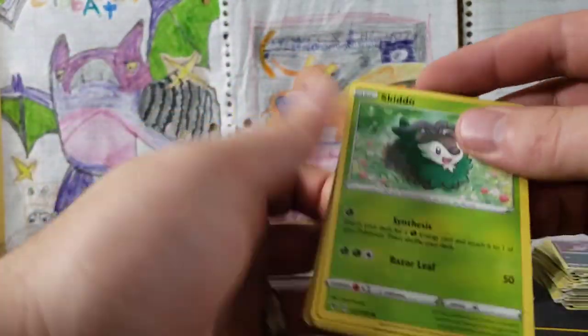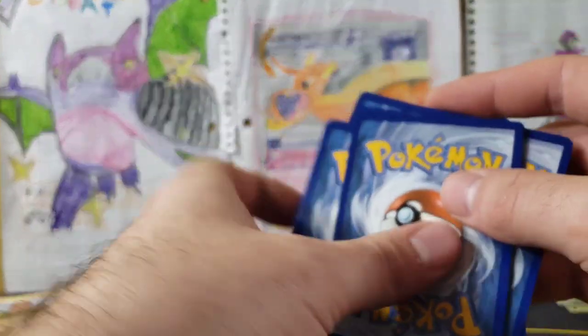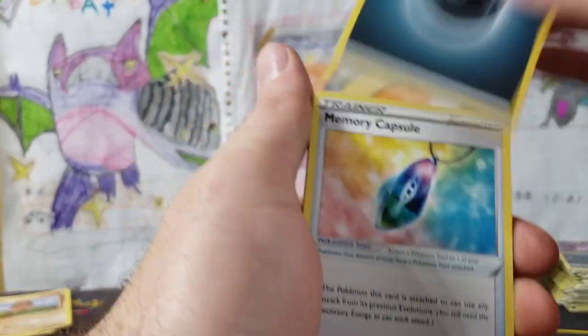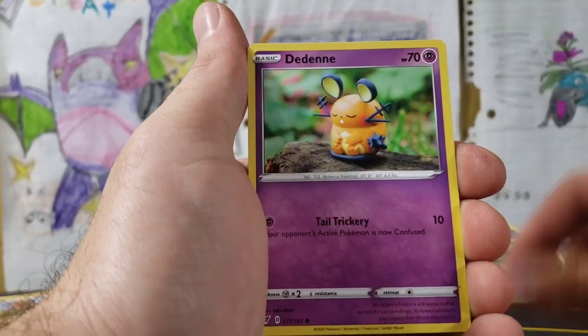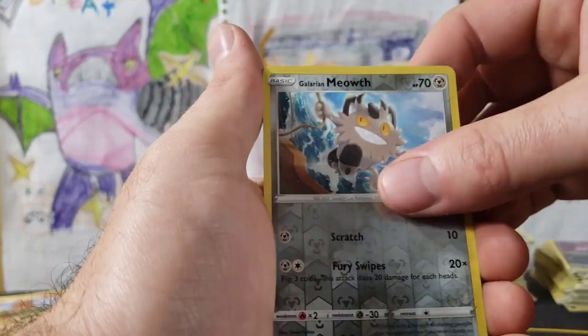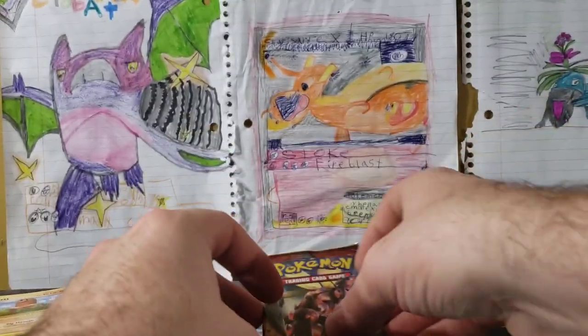Let's do our Vivid Voltage pack and then get into the rest. See if we can get an Amazing Rare or a Hyper Rare chunky Pikachu. Stalker Energy, Memory Capsule, Gogoat, Tauros, Skiddo, Ferroseed, Dedenne, Drillbur, Oshawott, Galarian Meowth, and a Dialga Holographic. Nothing in that one.